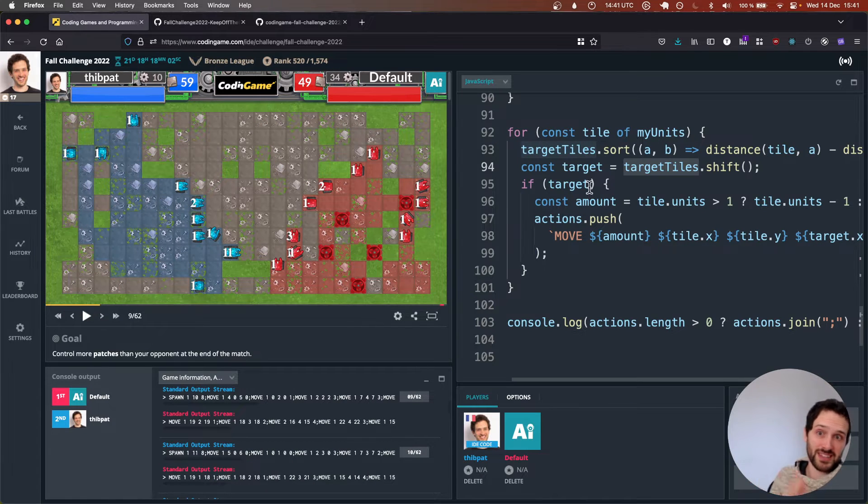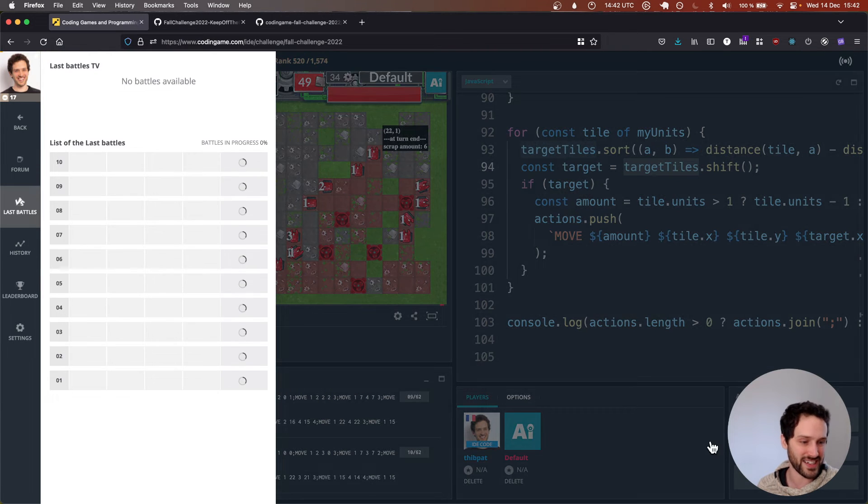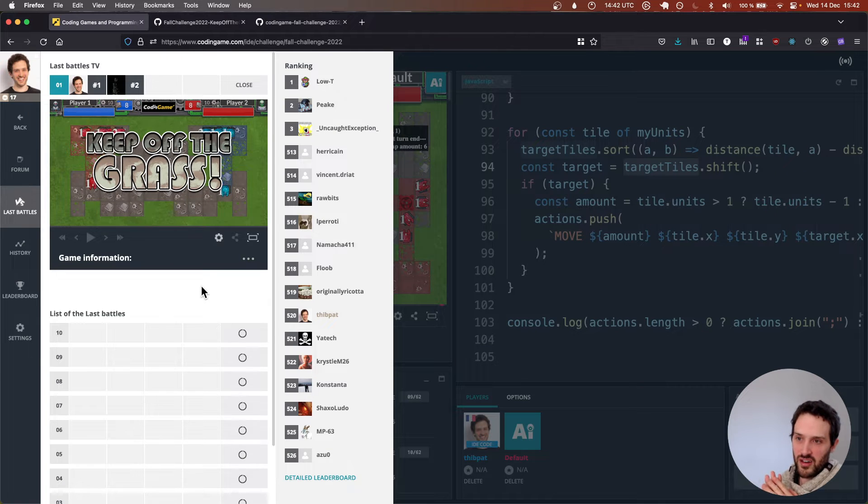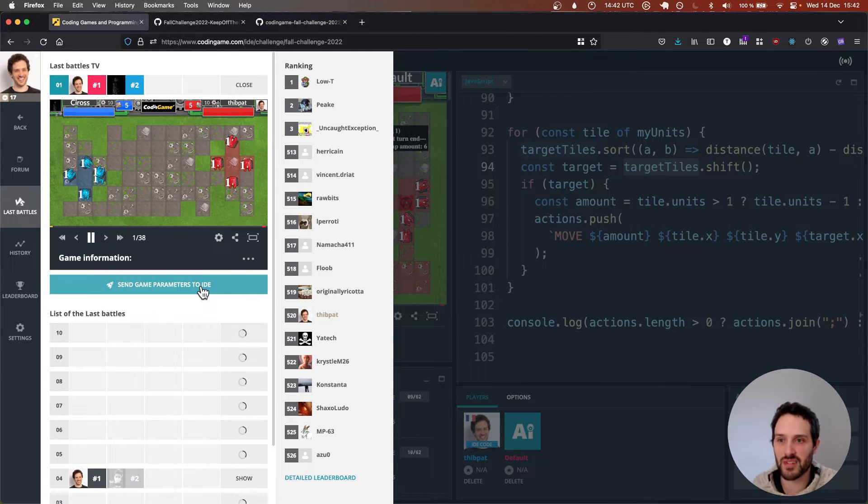But first we need to learn: is this change actually a good change? Before making more complex changes that might break everything, we're just going to test the code in the arena. While the bots play against each other I'll pause and we'll see the end results.